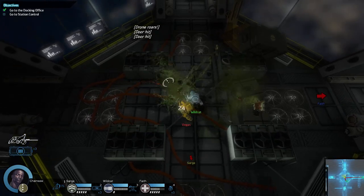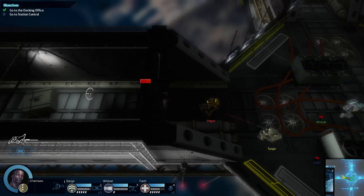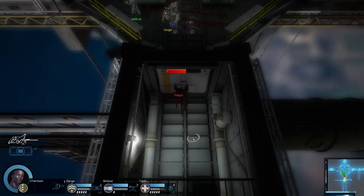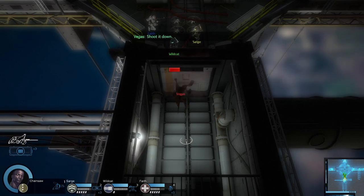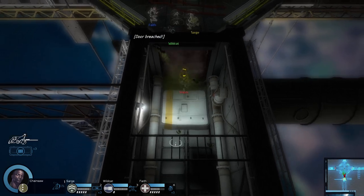We've got a projected texture here — this one looks better than the flashy one because it has smooth motion. There's a drone attacking this door; it might be good to have more than one drone spawn in each hallway.